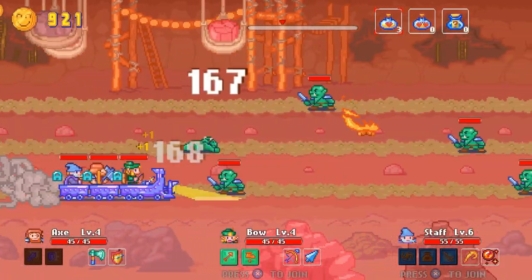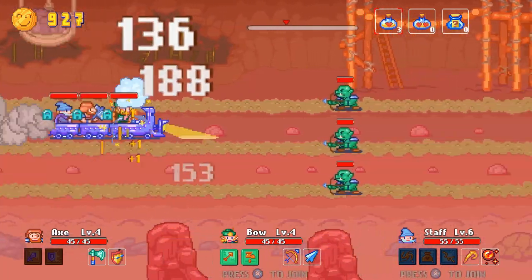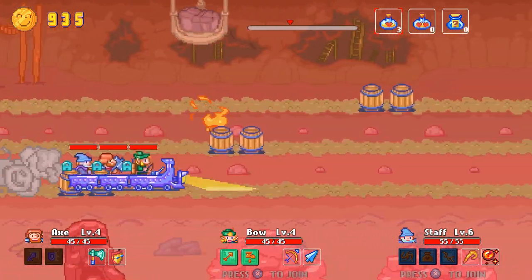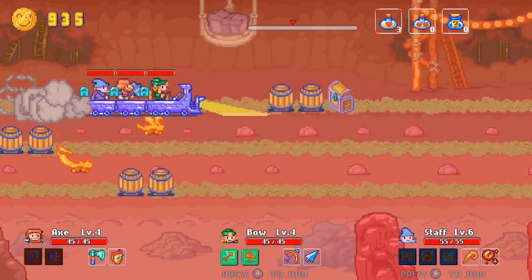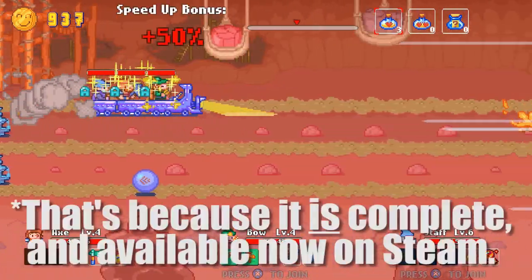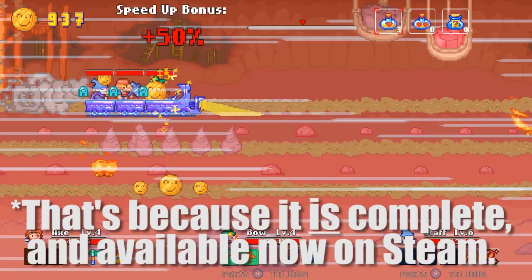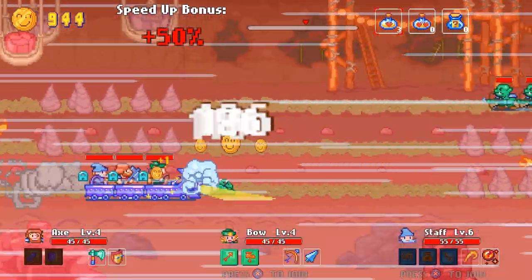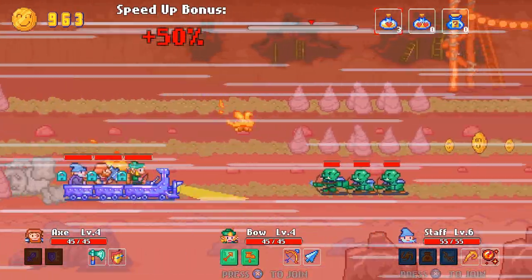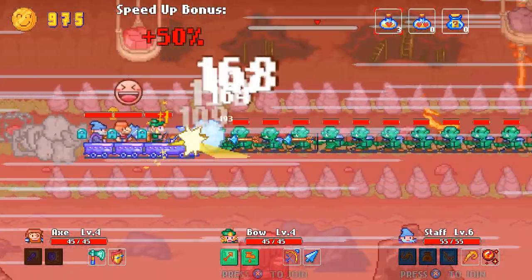For such a simple concept, I've found myself completely sucked into the world of Axe, Bow, and Staff. The developers do a great job of constantly ratcheting up the challenge while simultaneously adding new twists to the formula. And best of all, the game actually feels complete. This isn't a glorified demo — it's an adventure full of upgrades and bosses. It's currently $9.99, and I definitely think Axe, Bow, and Staff has enough content to warrant the asking price. This is a real charmer.